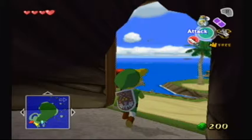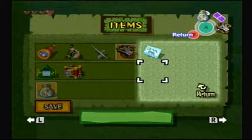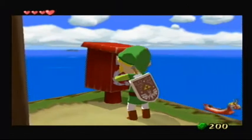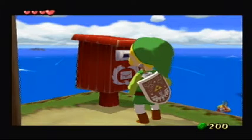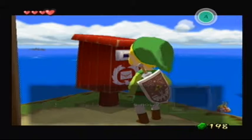Right over here. Yes, that's just freaking awesome. We have the delivery bag and I'm going to replace this with that so that we don't accidentally use it, because that would suck. But here we go. This post box is near Dragon Roost Island. Postage is only 5 rupees. Do you wish to send this now? Yes.